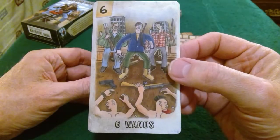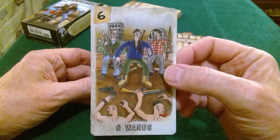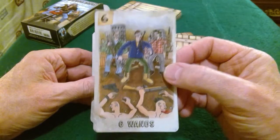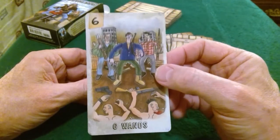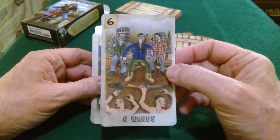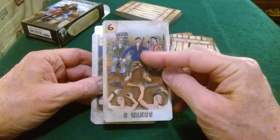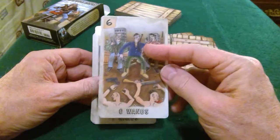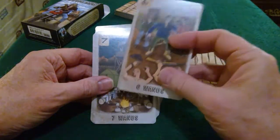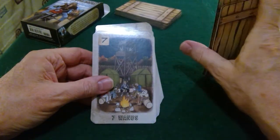Six of Wands — there are the victorious people coming. To me the Six of Wands is victory and success, but leadership is a big energy in that card too. That's why you often see people behind the leader — at least that's what Pixie Smith did in most of the RWS clones. It's a card of success but also a card of leadership.